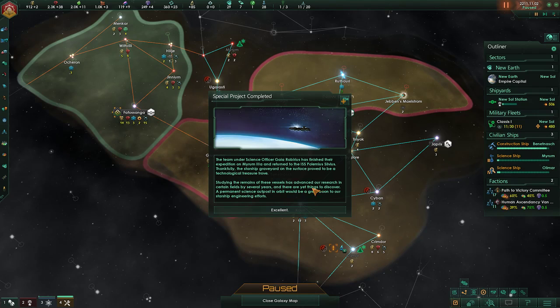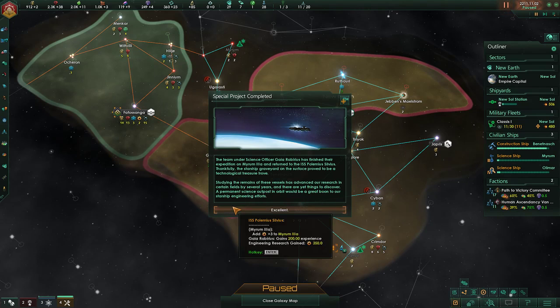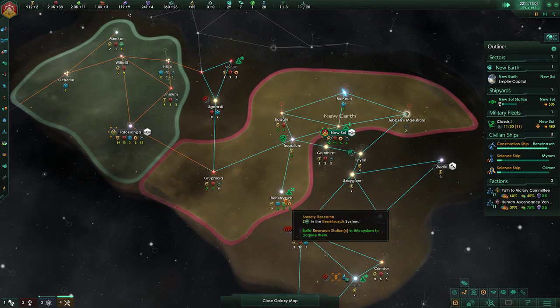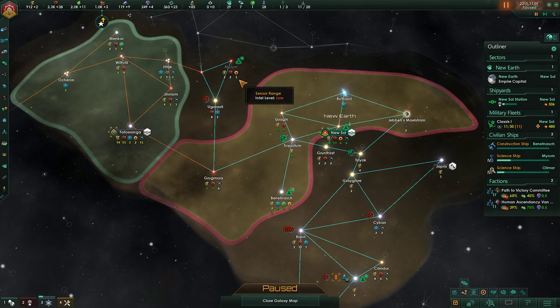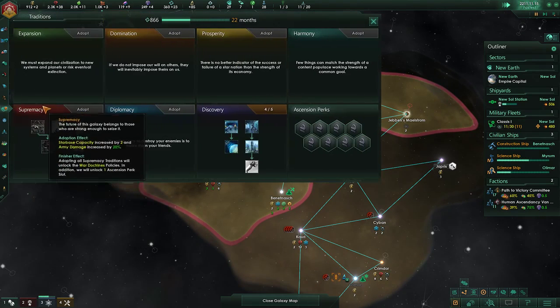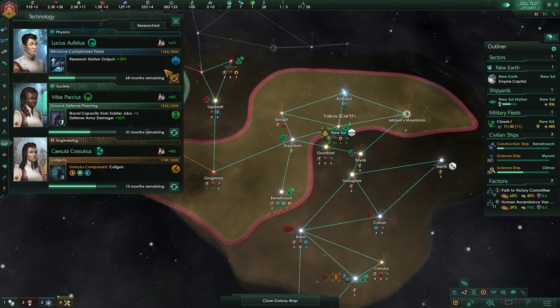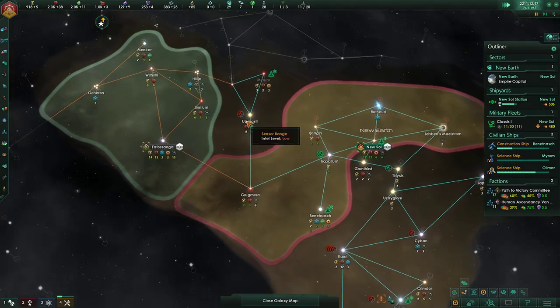There are yet things to discover — a permanent science depot in orbit would be a great boon to our starship engineering efforts. I just hit okay without thinking. Do we get a credit towards something? I hope so — we're so close to a railgun too.